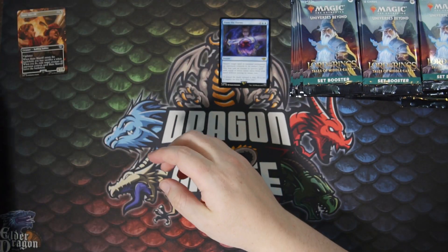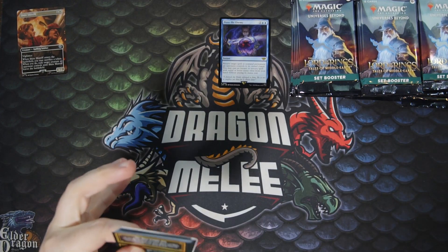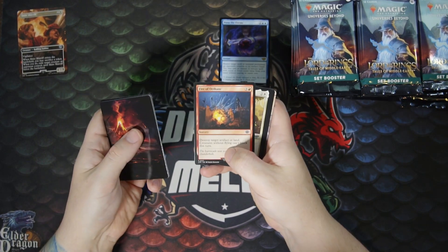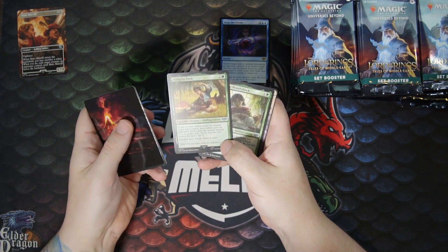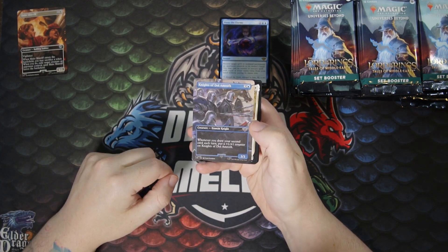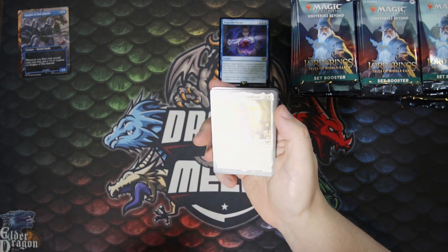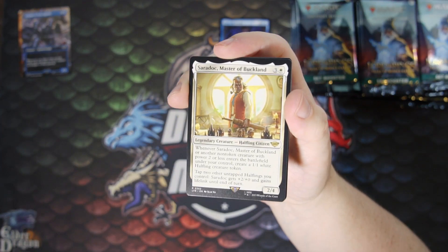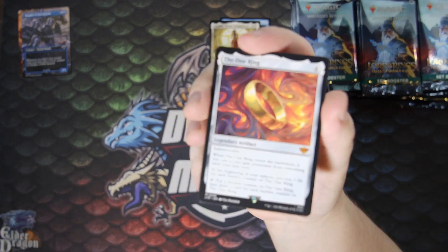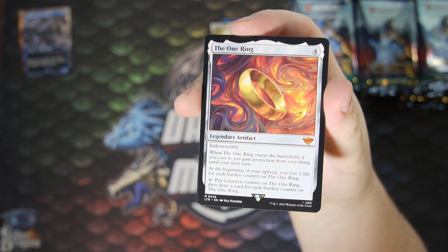I've got a foil common and an Orc Army token. Nice Full Art Land. Rosy Cotton. Pippin and Merry both together again, another scene card. Knights of Dol Amroth — these guys are part of the really big scene, I think. Saradoc, Master of Buckland — pretty sure this guy is a Jumpstart exclusive, which is funny because you open it in a set booster box. And pack two — we got The One Ring. That's pretty good.